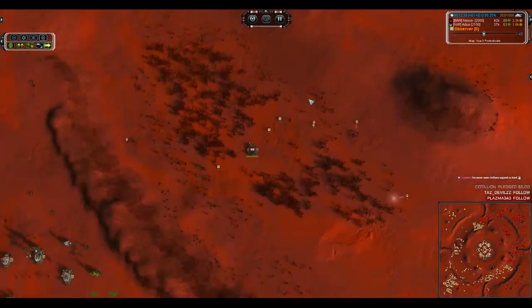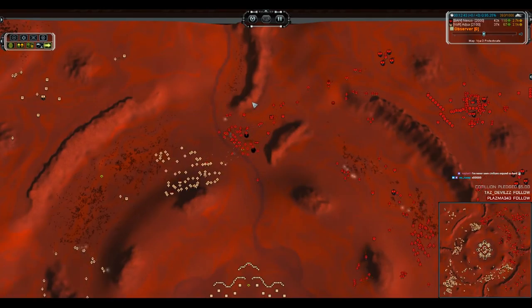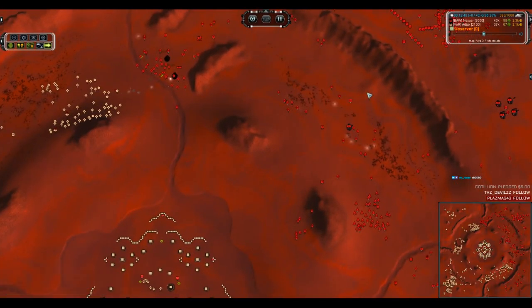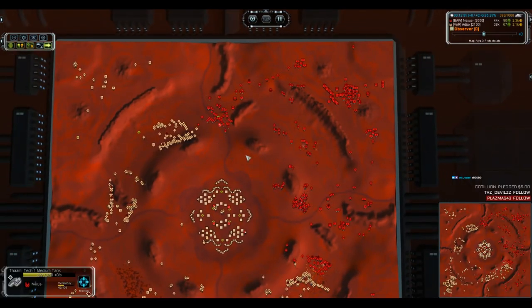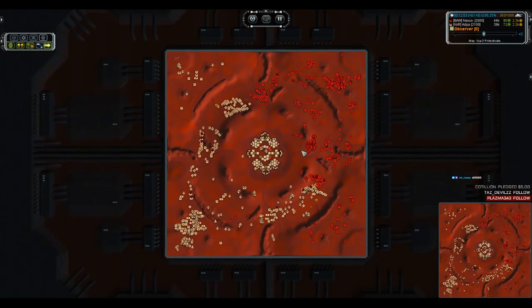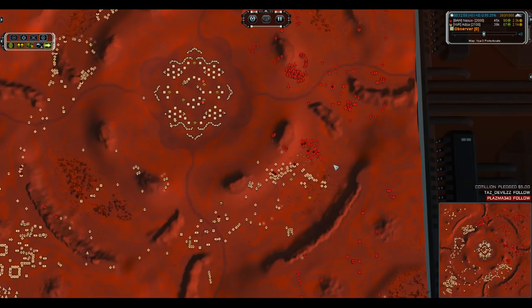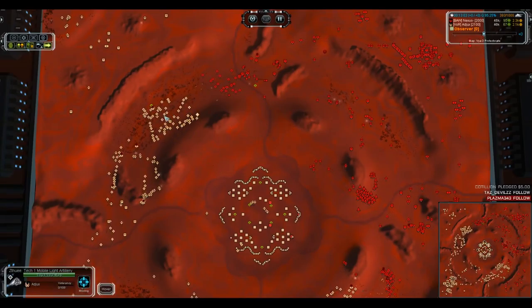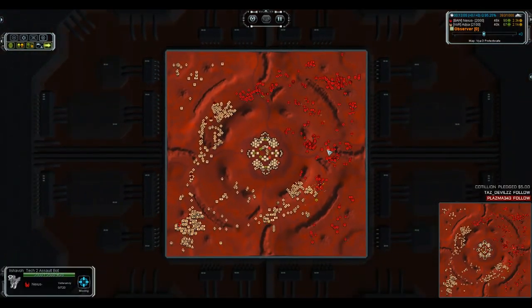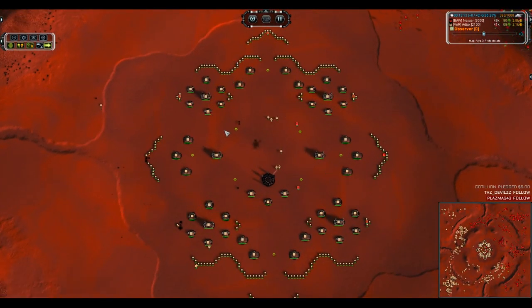Number six is upgrading, numbers seven and eight haven't begun — this is why you wait to upgrade outside edge mass extractors last. This area is probably not as secure as people make out because there's an easy run-by path. You're between two large groups of units, so you might want to poke and prod to expose a flank, but I would probably just take a small group of units and run up in there.